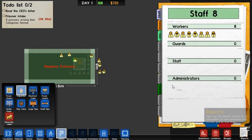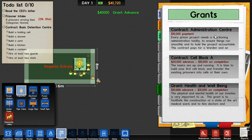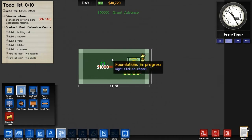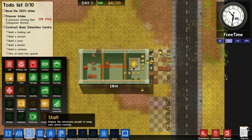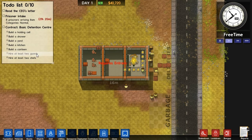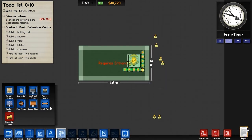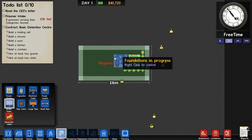Another great thing about tycoon games is that there are grants that you could get. In this case, I would get a $40,000 grant to build a basic detention center. When you accept that grant, you then are given requirements that you must meet in order to be qualified for that grant. So I need to build a holding cell, a shower, a yard, kitchen, and a canteen, as well as hiring two guards and two chefs, which is generally the most basic you can get. So now that I've had the power in, and I think more than enough for our standards, I'm going to put in a water pump as well, because that's the next thing you're going to need.